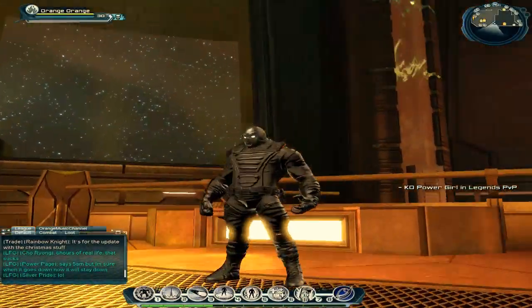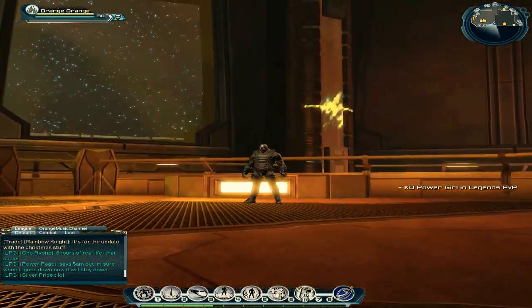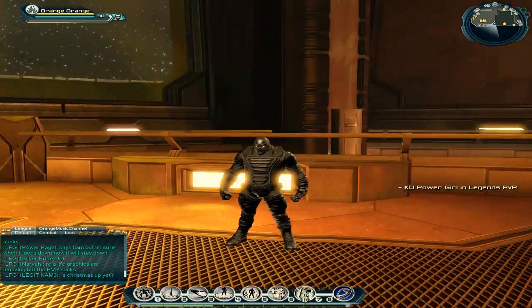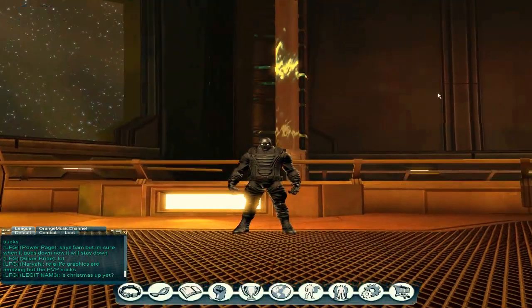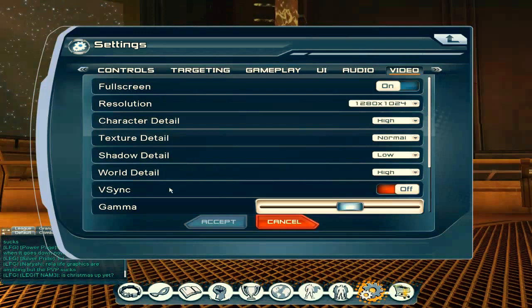So the point of this video is improving FPS in DC. Now for you guys who don't know what FPS is, it's frames per second. If you want to improve your FPS, just go to the options — this will be turned on for you — and just turn it off.